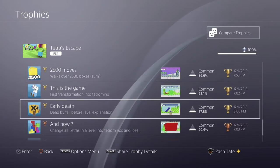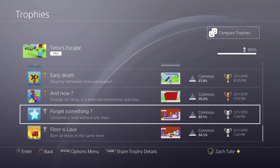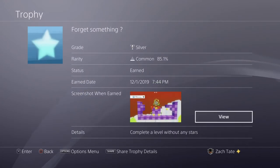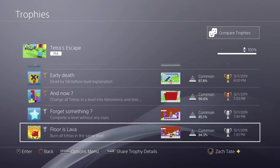This one is unmissable and was the last trophy I got. It's best done on world one level six, so 1-6. This next one you might get by accident, but if not it's still very easy — you can do it on really any level. This one is best done on what I believe was world six, either world five or six has a level good for it. Looking at the trophy image, I did it on world six-three, so that's where I'd suggest doing it. Then burn all the tetras in the same level — there's a level near the end of the game in world six where there's a whole bunch of fire areas in a row, so that's the best place to get that trophy.